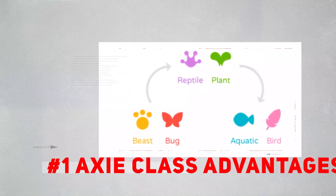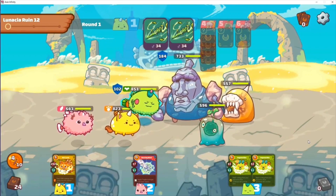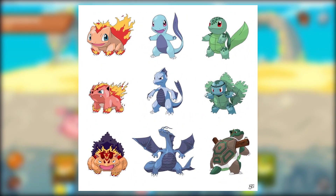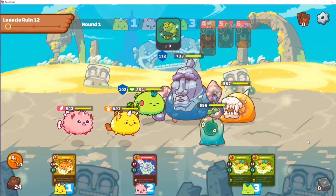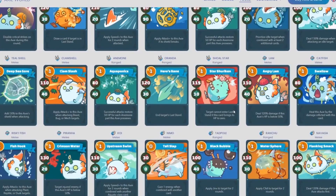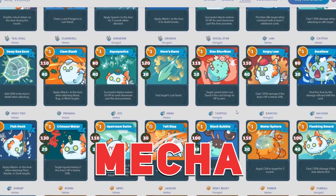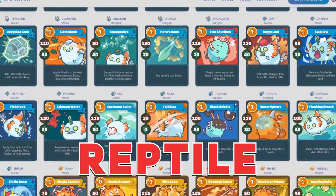Number 1: Axie Class Advantages. The PvP mechanics of Axie is your typical turn-based combat. Think of it like Pokemon, but each team has three Axies to use. Each Axie has its specific typing, like how there are fire, water, and grass-type Pokemon. In the realm of Axie, the classes are Aqua, Beast, Bird, Bug, Dawn, Dusk, Mecha, Plant, and Reptile. Depending on the typing, they can deal more damage to certain classes.